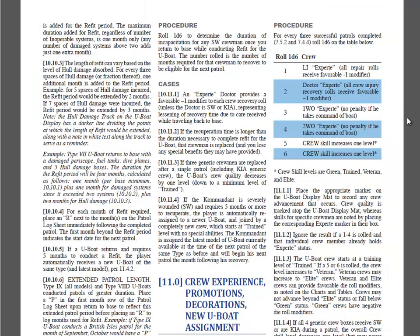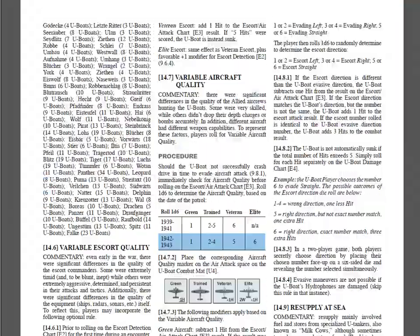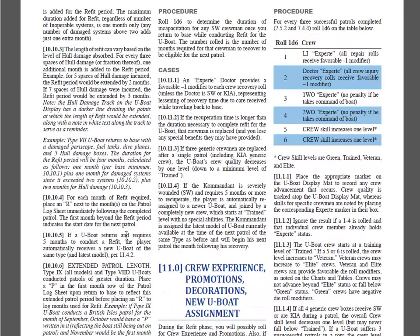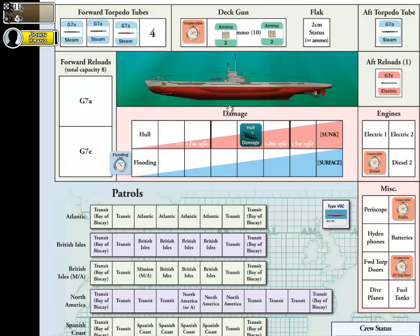Since we have a Type 7C, we don't need to worry about the extended patrol rule. So we have the automatic one month of refit that we can't avoid. For our hull damage, we're in the second series, so that's an additional two months, bringing us to a total of three months for the refit phase. I'll go ahead and remove that hull damage marker now since I've already factored it in.